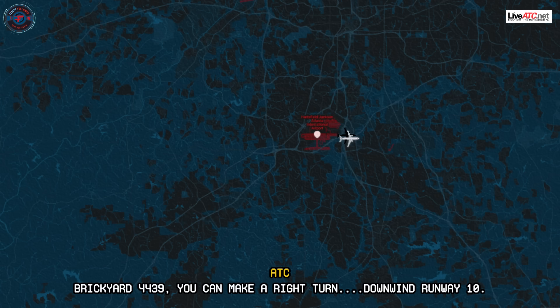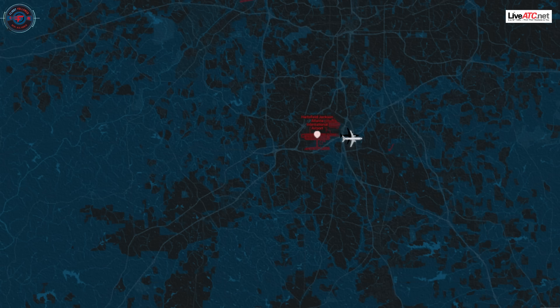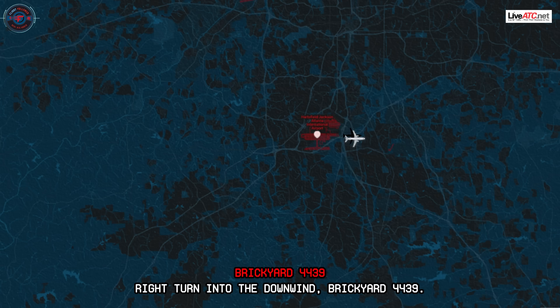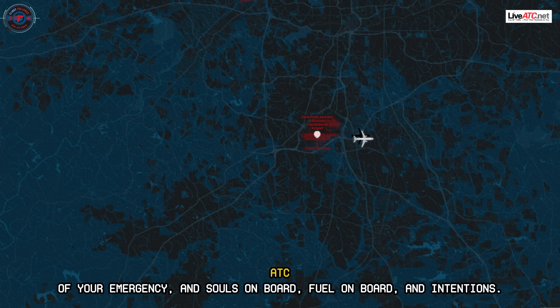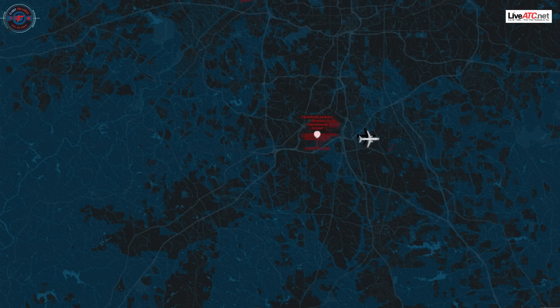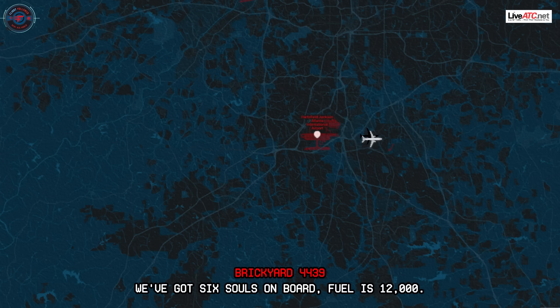Precar 4439, you can make a right turn and enter the downwind for runway 1-0. Right turn, enter the downwind, Breakout 4439. Precar 4439, what can we do for you? Let me know the nature of your emergency, souls on board, fuel on board, and intentions. We got six souls on board. Fuel is a total of 1,000.